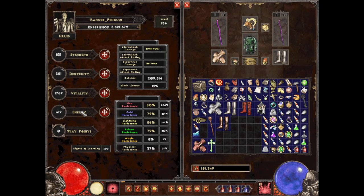For stats with this build, put just enough Strength to wear the gear, then a little bit into Energy and the rest into Vitality. As long as you have some mana regen you won't need a ton of Energy, but you may put a little more to get some HP up.